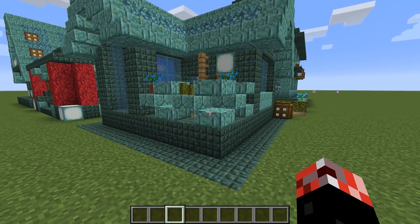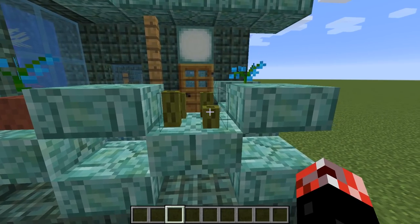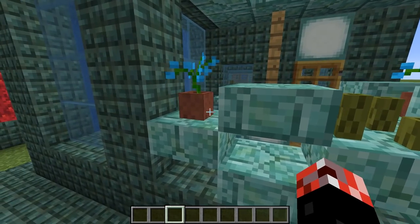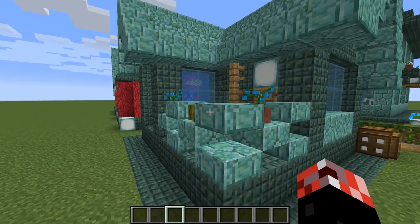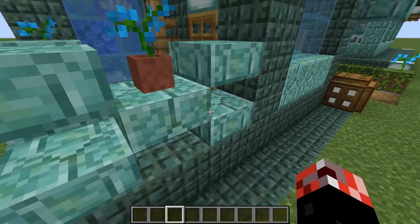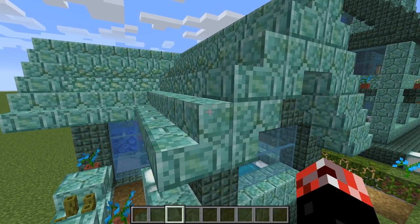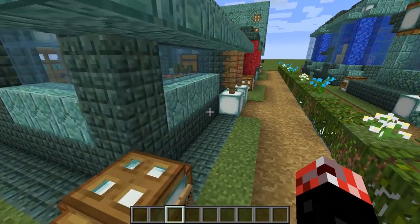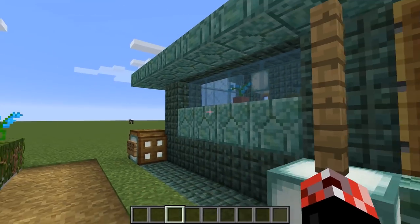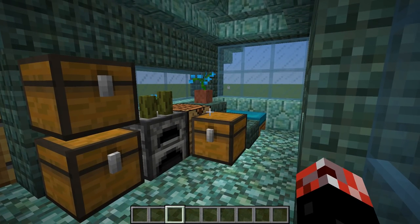One of my more favourite parts of this build is actually this little exterior garden section. Not only do we have sea pickles here for decoration, but the thing I like most is actually this sort of prismarine slab chain link kind of fence. I think it's really, really nice. You're also going to notice I have incorporated the brand new prismarine slabs and stairs - whether it be brick prismarine, regular prismarine, or dark prismarine. They are all part of all of the builds here today.